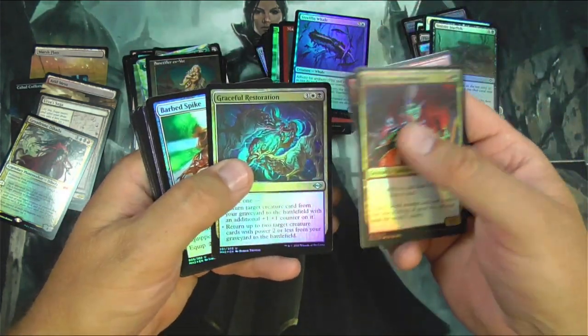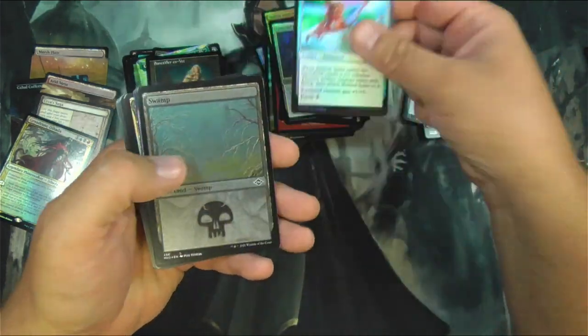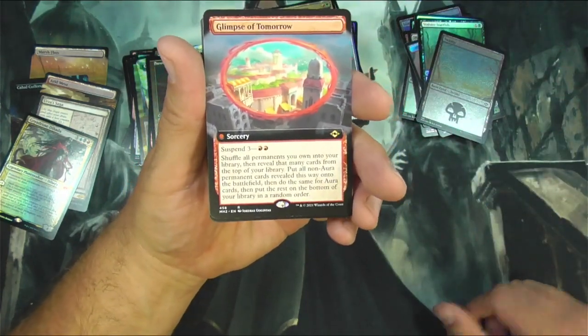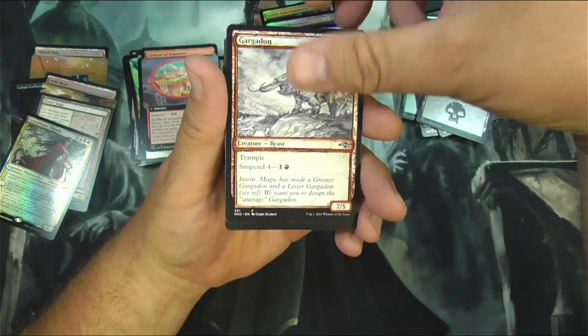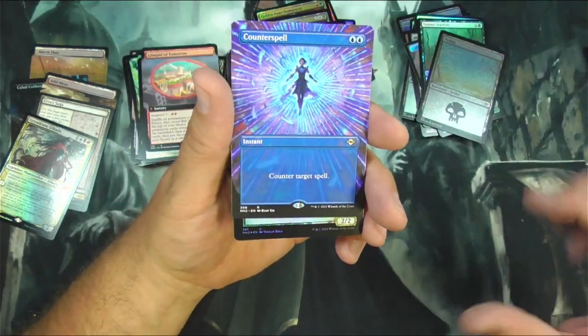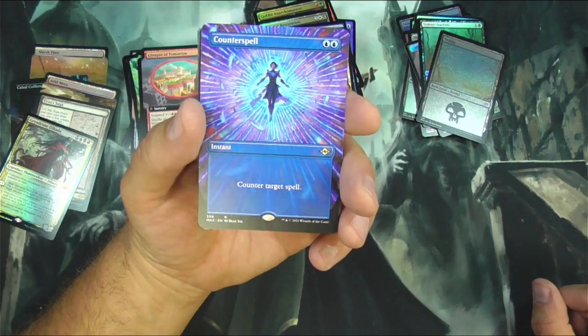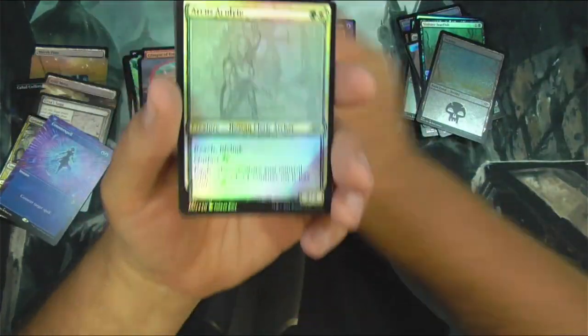Go quicker. Graceful Restoration. Got a swizzamp. Glimpse of Tomorrow — some more suspend cards going on here. Gargadon. Ooh, that's really nice — Counterspell, Full Art, non-foil though. I'll check that one, of course I'm going to check it.